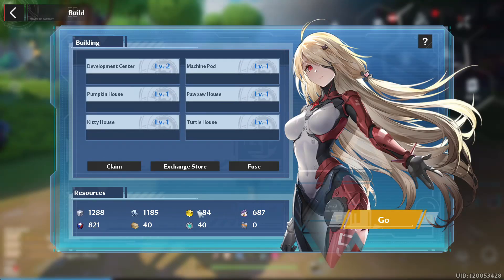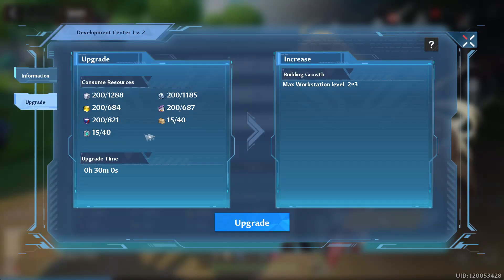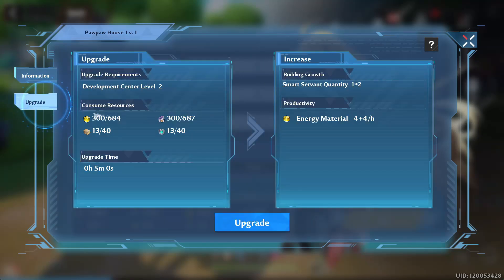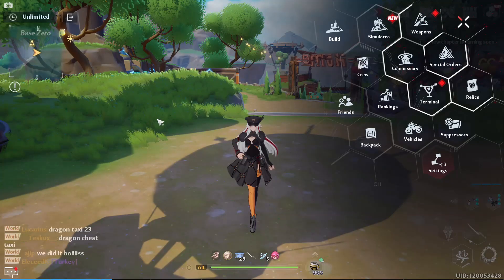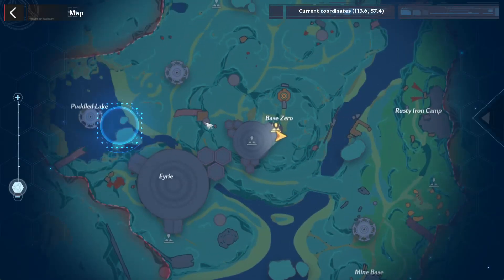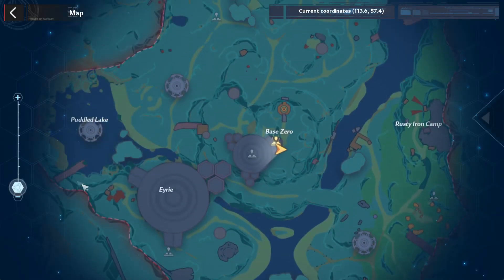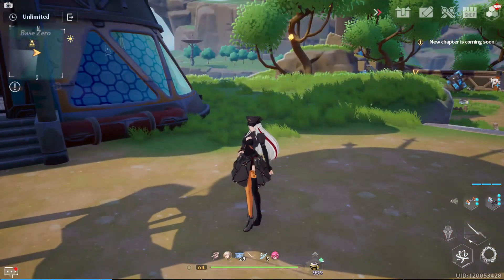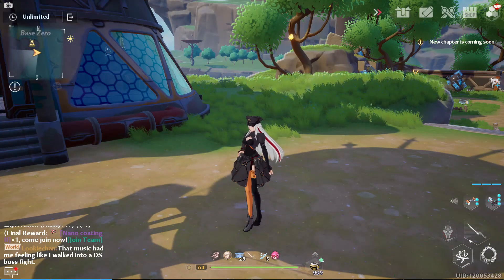You have multiple different things you can level up and multiple different resources. As you can see, the development center requires some of every resource. If you look at the pumpkin house, it requires a couple of different things. Each one is going to require different things depending on the building. Make sure you go all around this map — the map is small, you can see the red line you can't go past. Go around killing as many enemies as you can find, hopefully all of them, and you'll get as many resources as possible.